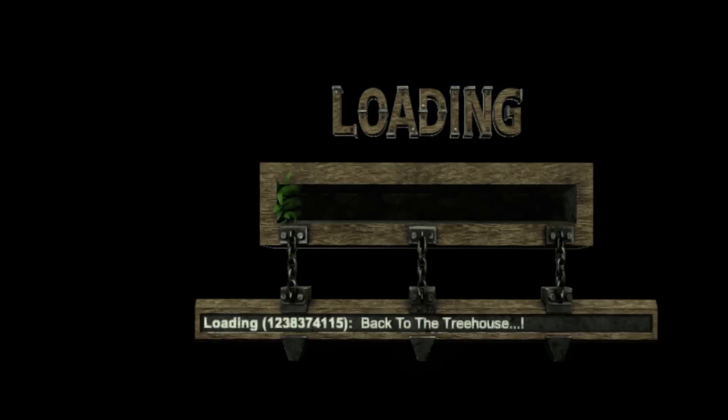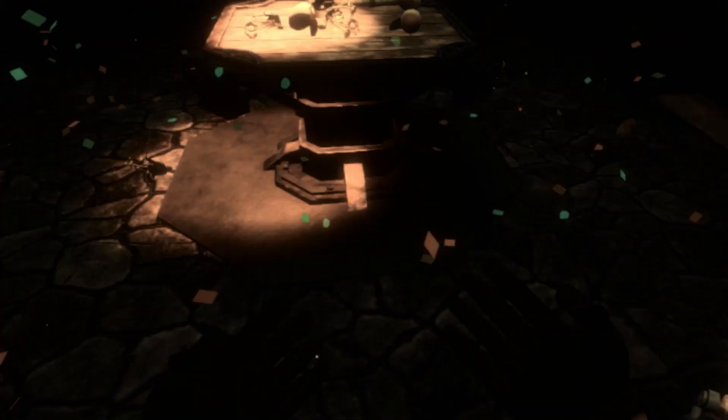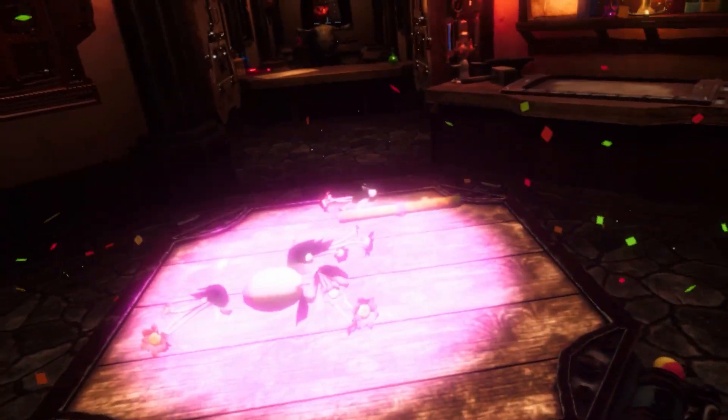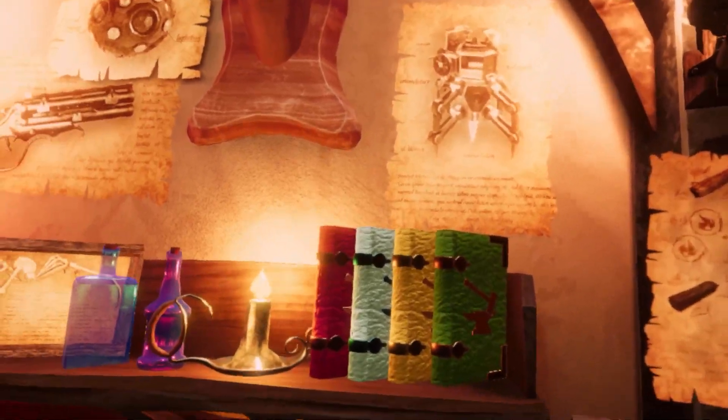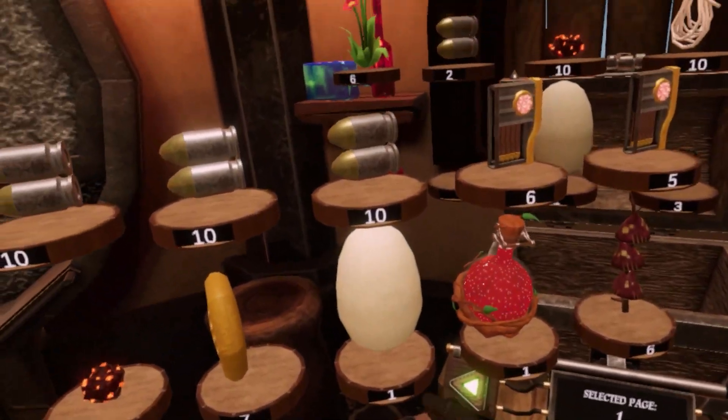So we did the main mission, which was the beehive, which was what I was going for. So we should get a bunch of good stuff. We got a bunch of flowers. We got a new scroll, which is good, which we can put in one of the books. So let's go ahead and put up a bunch of the stuff.